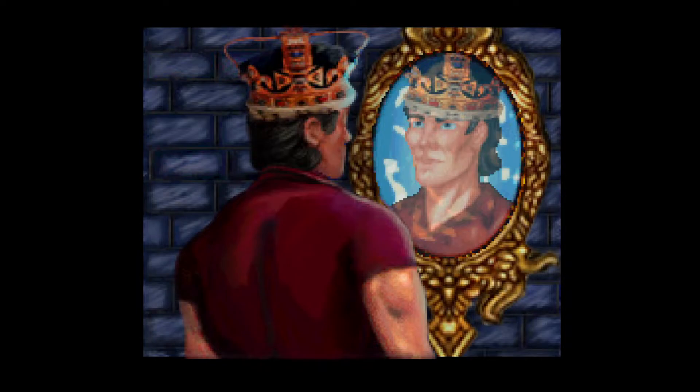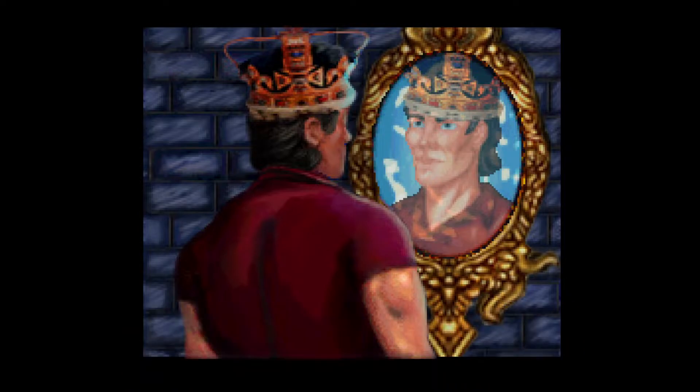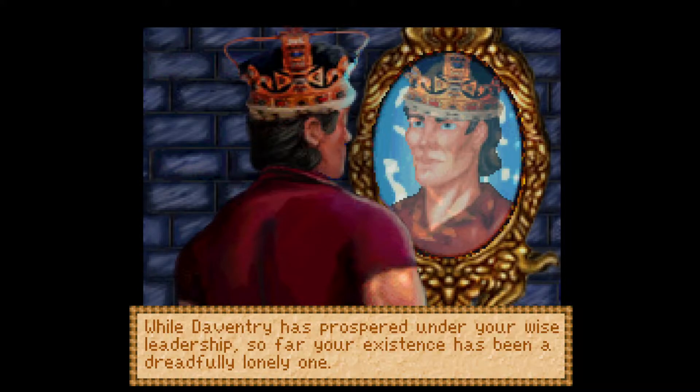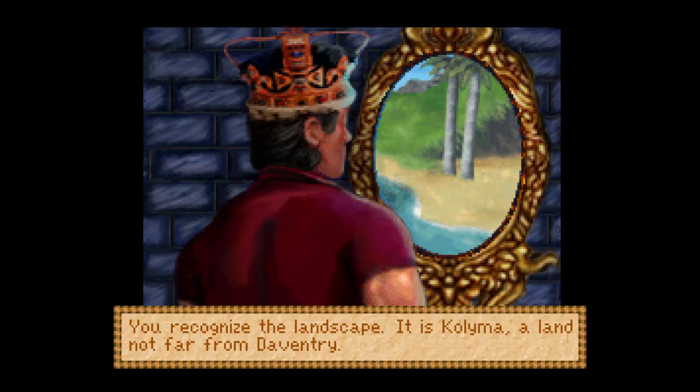Graham gazes into the mirror, the minister's words echoing in his head. The host quips that Graham looks like a creepy David Hasselhoff. The narrative reads: for many weeks Graham has been reflecting over the direction his life has taken. While Daventry has prospered under his wise leadership, his existence has been a dreadfully lonely one. The mirror begins to change — Graham begins to see a series of images. The landscape he sees is Kolyma, a land not far from Daventry.